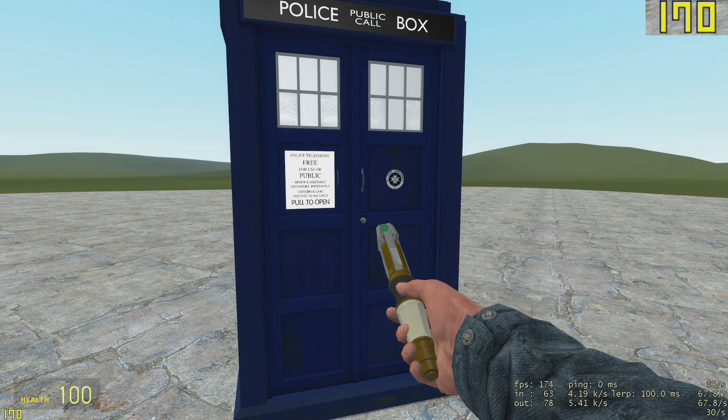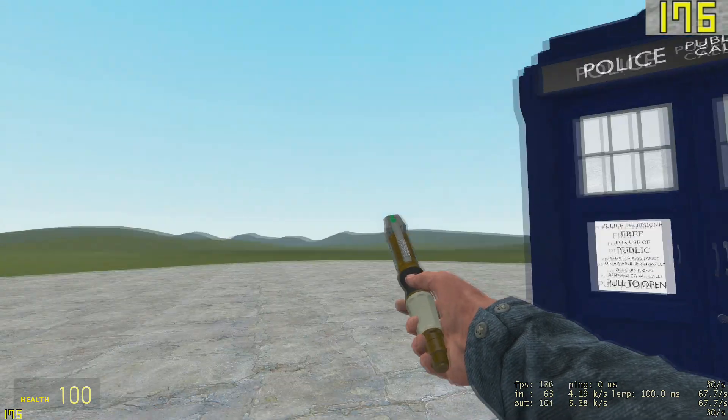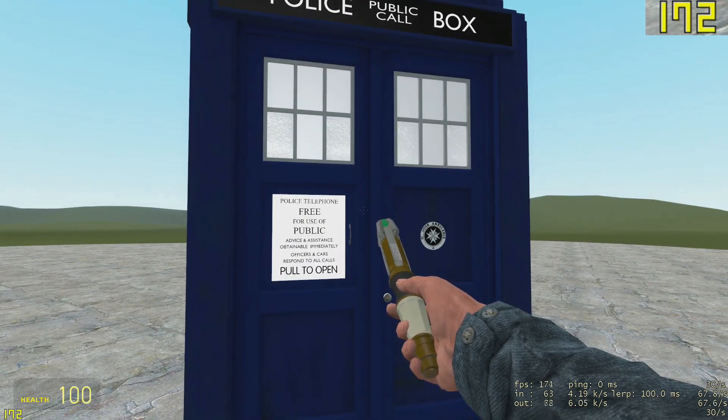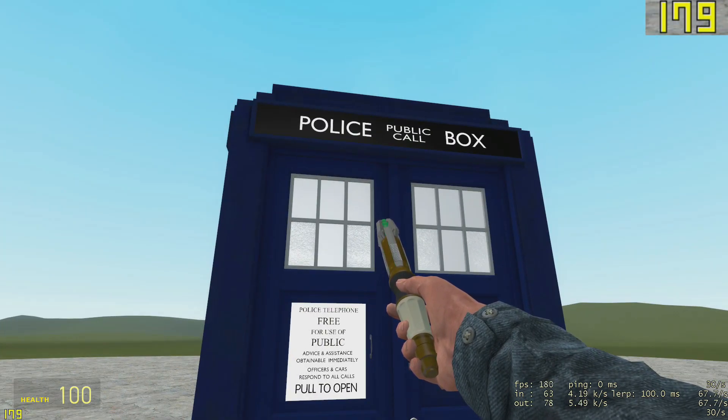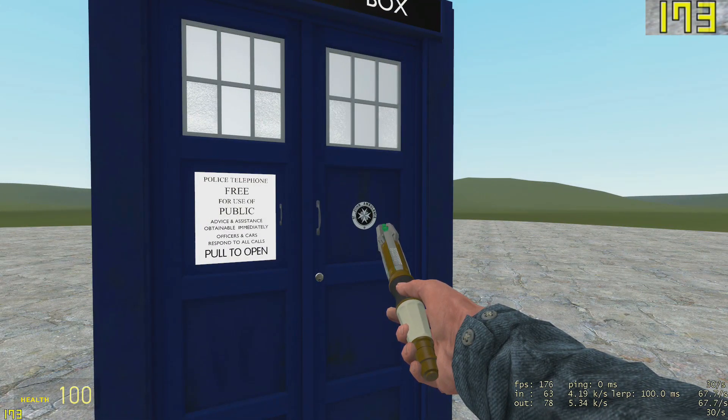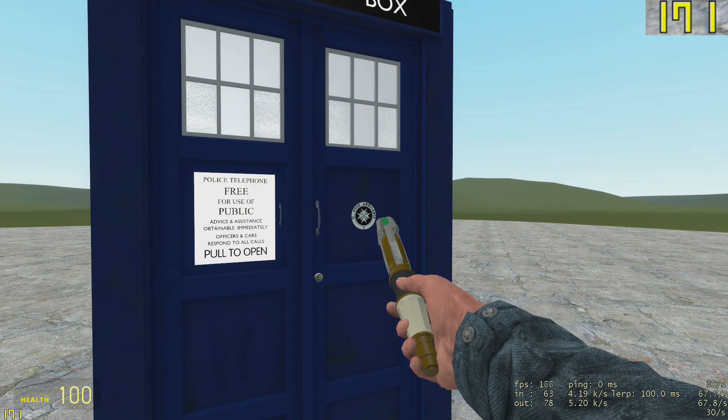As you can see it's running around about 170 on a default map with just the TARDIS spawned in. For the TARDIS we're going to be using the Capaldi because it has the most high resolution textures and it's basically the most difficult to run. So ideally our FPS needs to be as high as possible for the most smooth gameplay.